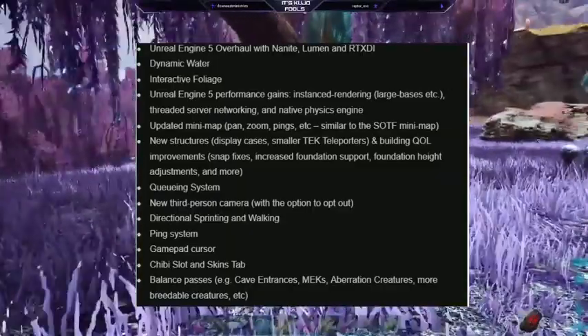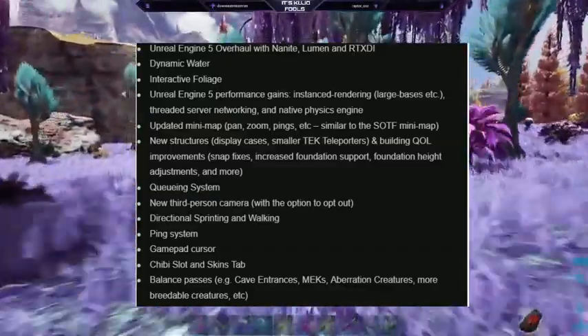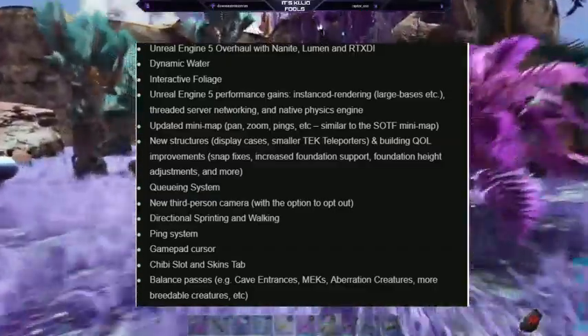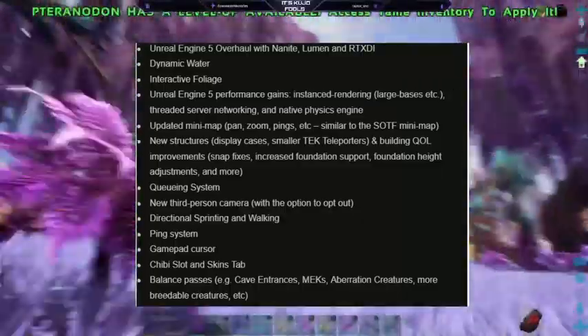They've also updated the mini map, which includes pan, zoom, pings, etc. — similar to the SOTF mini map. New structures, display cases, smaller tech teleporters, and building quality-of-life improvements.